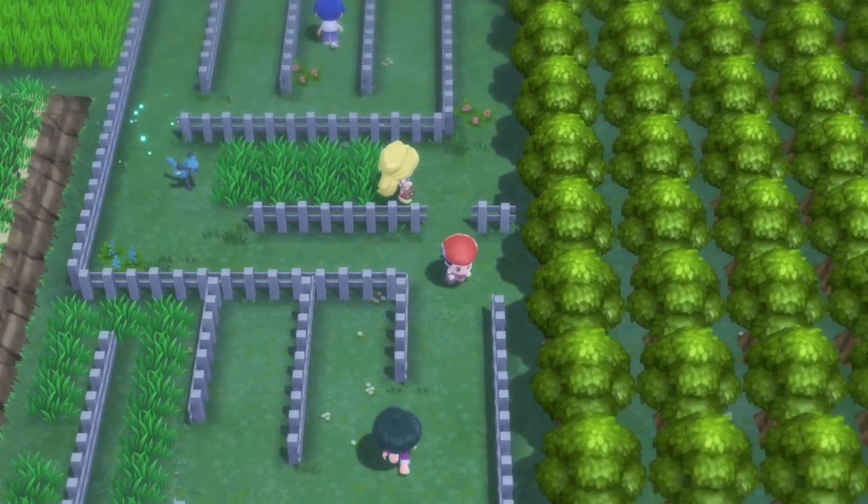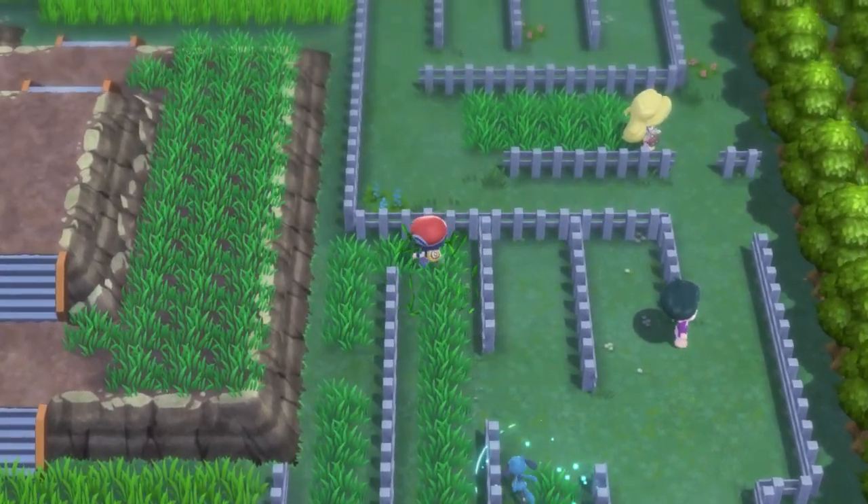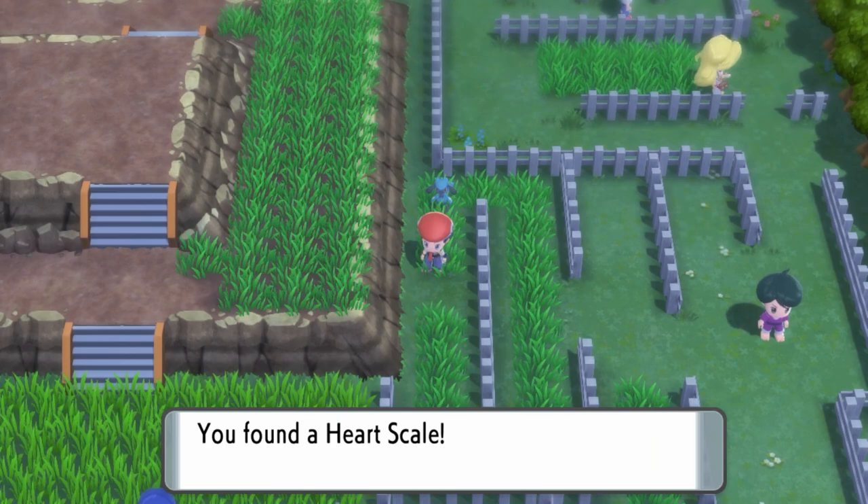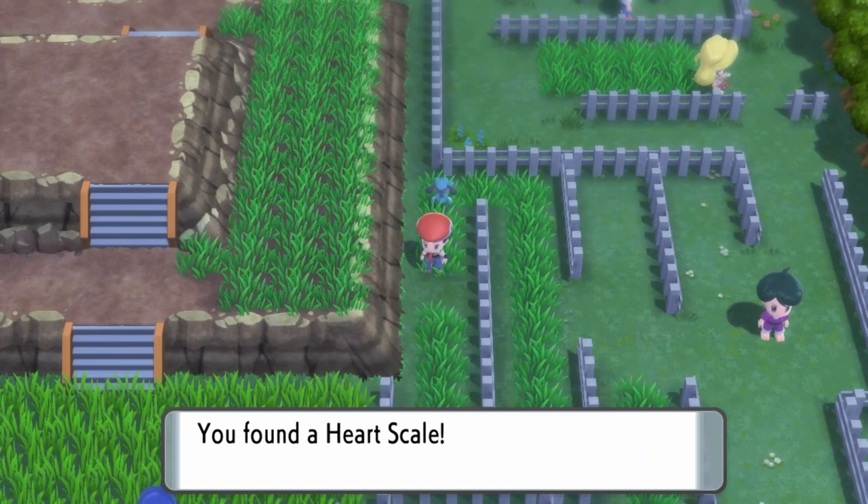Now, there are a few methods to finding Heart Scales out and about around the Sinnoh region. They are dotted around the region — items ready to pick up on different routes, and hidden items as well that you can't always see. But it's not really a reliable method, and for unlocking the Move Tutor for unlimited uses going forward, you're going to need at least 10 Heart Scales. Finding these items just lying around the Sinnoh region might take a long time, and there are probably better methods.